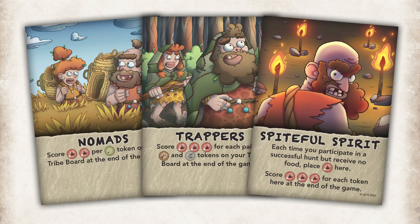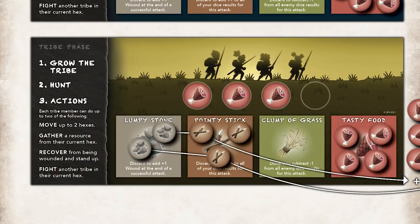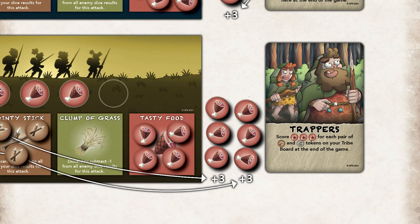Your victory cards will tell you how many tasty food tokens to add to your tribe board depending on what other tokens you have on your tribe board or victory card. Count your tasty food tokens. The tribe with the most tasty food tokens is the most prepared to survive the ice age and the winner of the game.